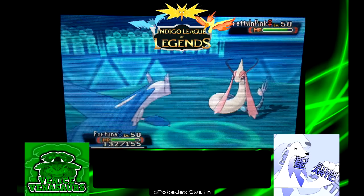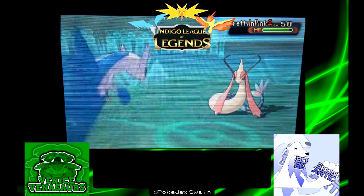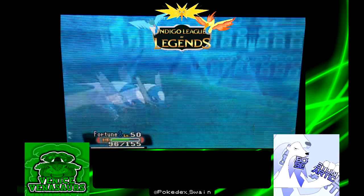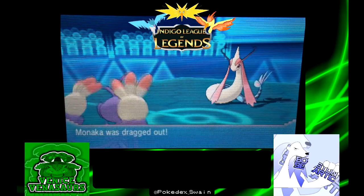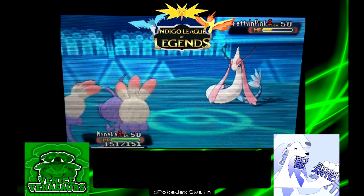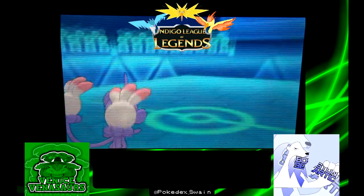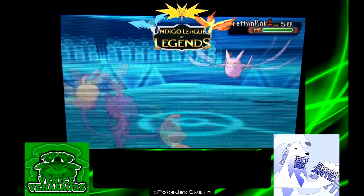I'm able to hit him with a Choice Specs boosted Thunderbolt, which I knew he did not see coming. You don't really see Latios running Thunderbolt and it's really an inferior coverage move unless you know that your opponent is going to have water types like in the league here. I didn't want to lock into Draco Meteor that early because that would give him an opportunity to bring in Metagross and set up, so Thunderbolt was definitely the best move. Unfortunately I take a lot of damage from Dragon Tail as he forces me out into Ambipom.